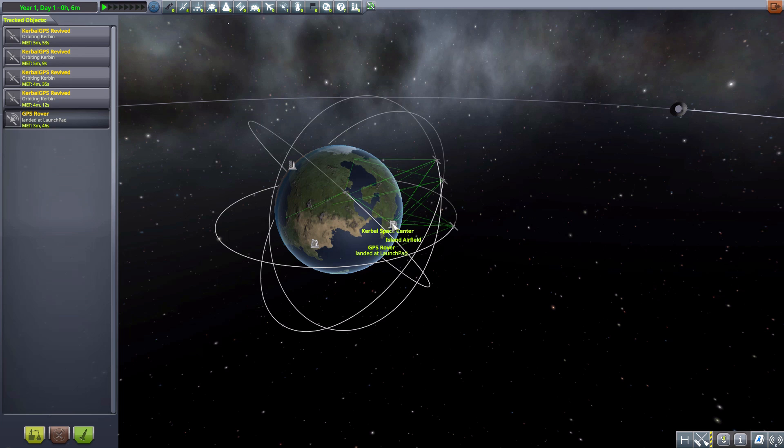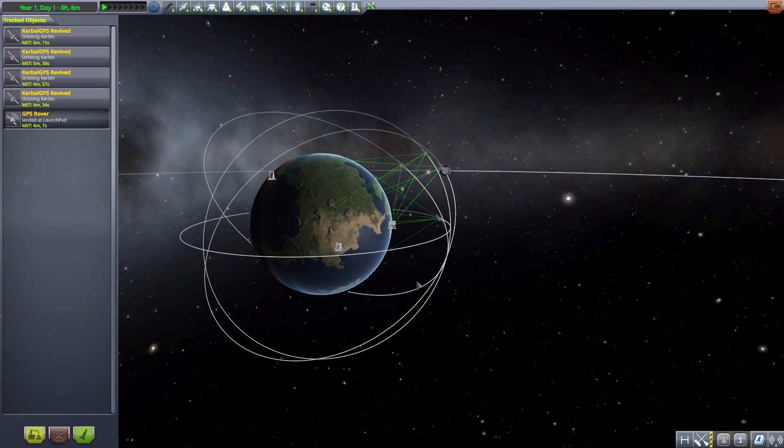The further out the satellites are, the better spaced they are and the slower they're moving — all of that comes into account for how accurate your signal is. It does get a little complicated. Just put them into a very high orbit. Remember that maximum distance of 2.5 million meters; I have mine at 500,000 meters and it works pretty well.